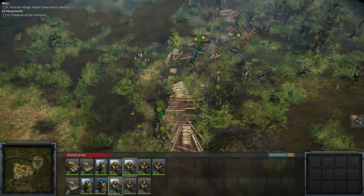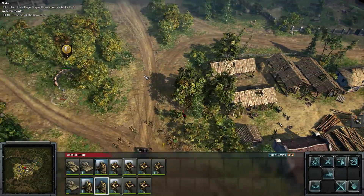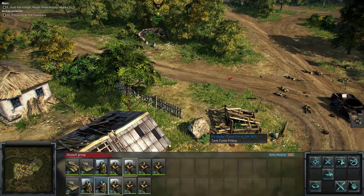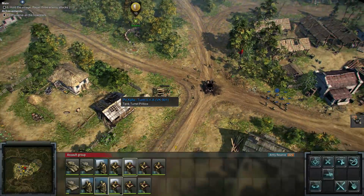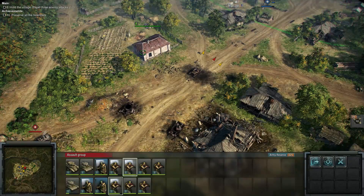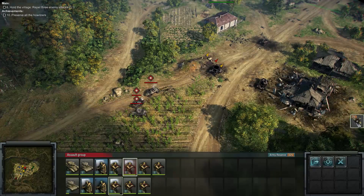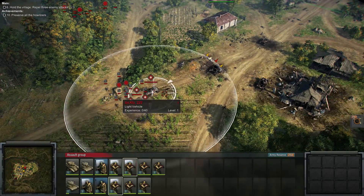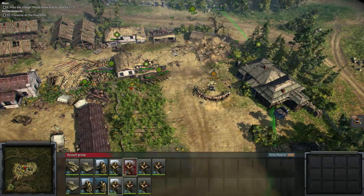T-26s coming in, BT-7s, and T-26s — sexy. We've got vehicles approaching. If we can use this infantry to haul up — hold comrades, hold. Be resilient. You guys hold your ground there, and the ground attack aircraft is going to make a bad day for the Germans. Come on in — here comes the ground attack. Nice, they're all liquidated baby! Let's spread out with our tanks.